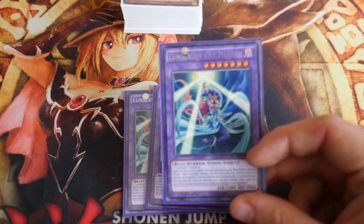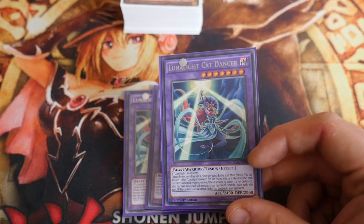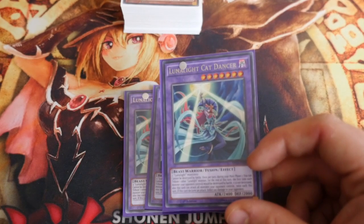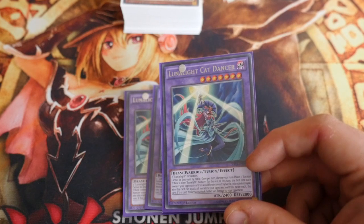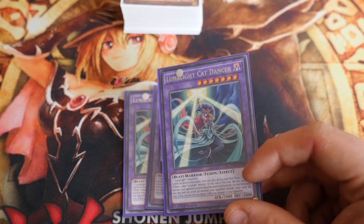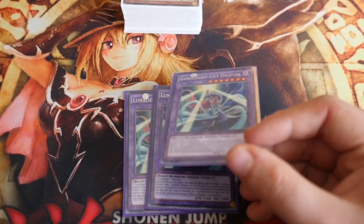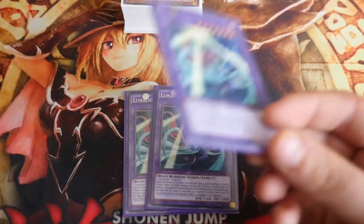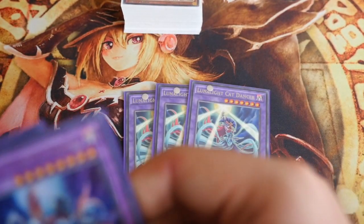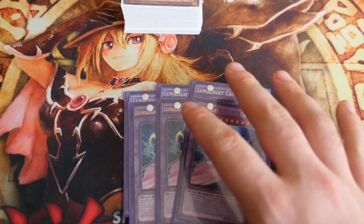Cat Dancer — cheap. This card needs 2 Lunalight monsters, cannot be destroyed by battle. Once per turn during Main Phase 1 you can tribute one other Lunalight monster: for the rest of that turn, the first time each opponent's monster would be destroyed by battle it is not destroyed, and this card can attack all monsters your opponent controls twice each. When this card declares an attack, inflict 100 damage to your opponent. So Cat Dancer attacks, burns for 100, does damage, then attacks again — doubling damage every turn. About £3 for the playset.